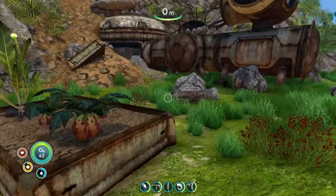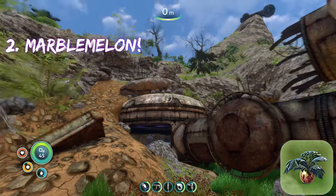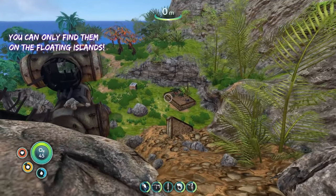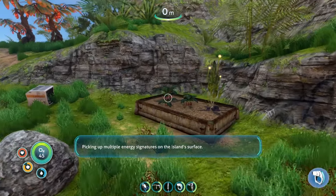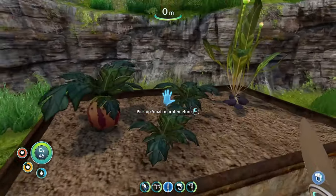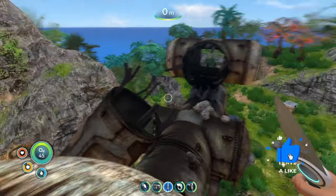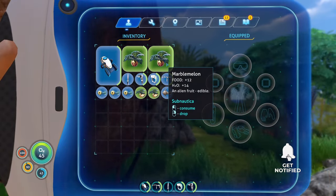The next best food source on the list is marble melons — not these cave crawlers. You can find marble melons on the floating island, which is the only place they spawn. So whenever you first come to get your marble melons — basically watermelons — you have to make sure you use the knife on them. If you eat the three marble melons here and don't get any seeds, you won't have any marble melons for the rest of the game.